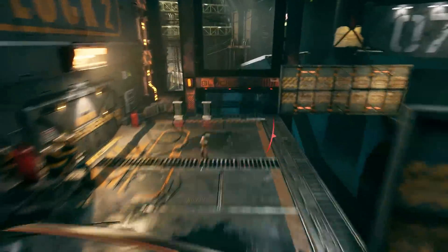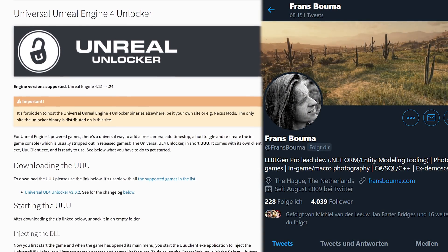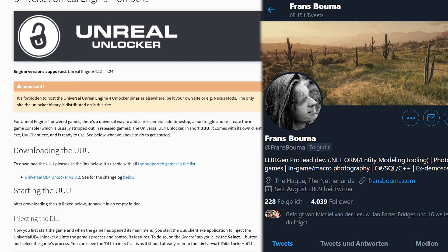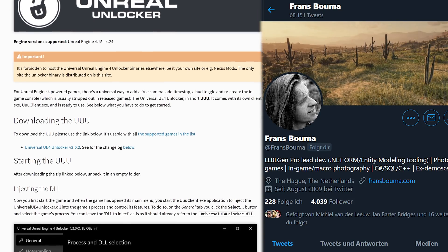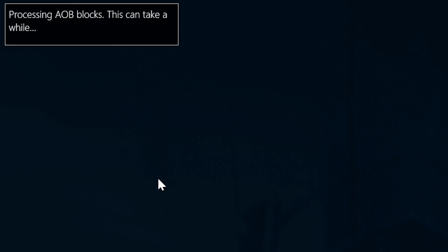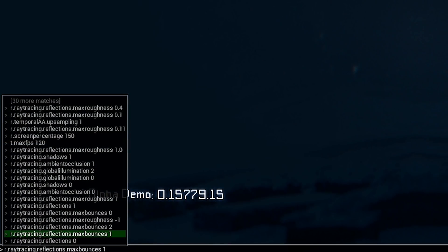To break this down and measure the individual cost of settings, I used Franz Bauma's Universal Unreal Engine 4 Unlocker to figure out what's going on. It's a cool injection DLL thing where you start Unreal Engine 4 games, inject it, and then you get access to the game console and a number of other things like cameras so you can make your own screenshots. It's a really cool tool. This also allowed me to turn on the RT features individually and measure their performance cost to see what's actually happening.